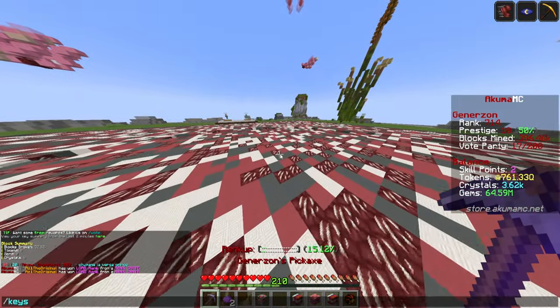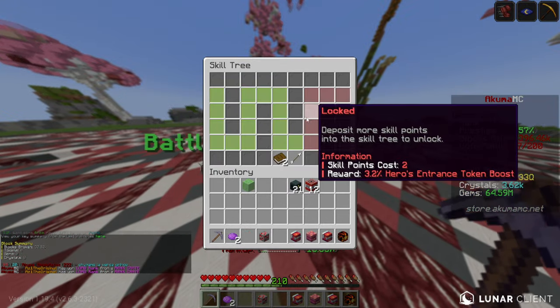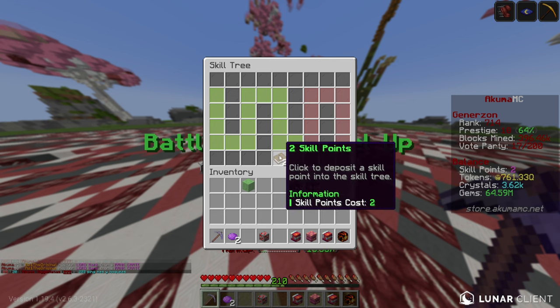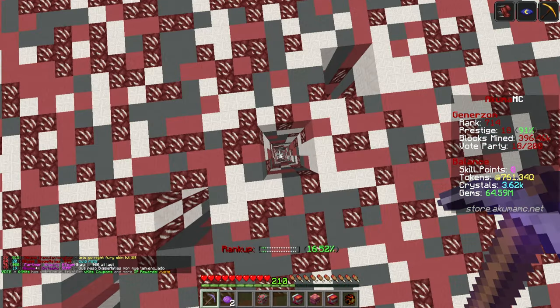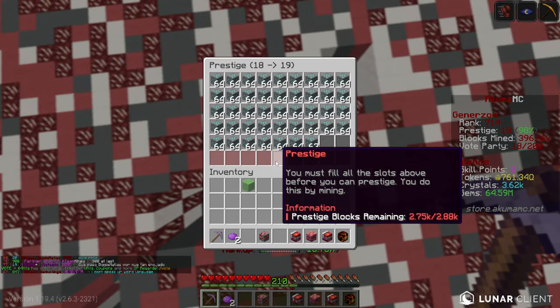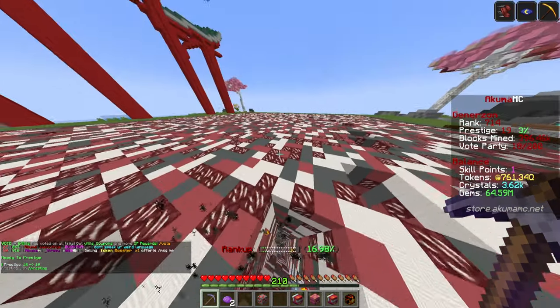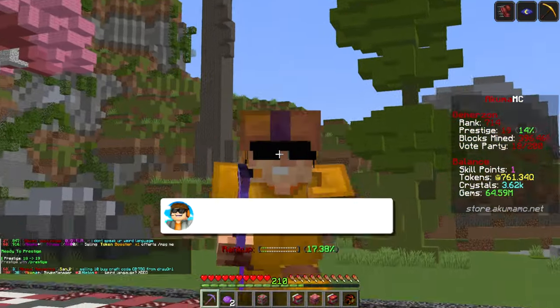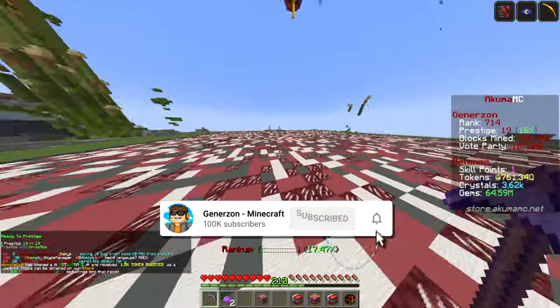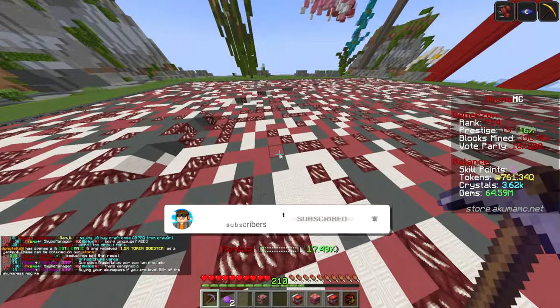While we're waiting, let's go ahead and use our skill token — we're going to get a frozen gorge gems boost. Prestige coming in thick and fast. This will take me up to prestige 19. We'll leave that going for a second and then we need to go to spawn and claim all the stuff we've gained from our robots overnight.